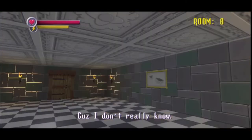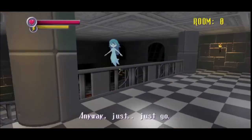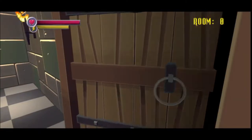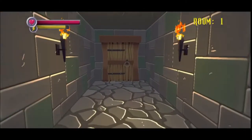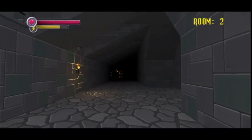Now, which door should I go through - left or right? I can't jump, so I'm not jumping down there. Let's go through door number one! I can sprint, that's all I know. Which is perfect for a horror game - being able to run.